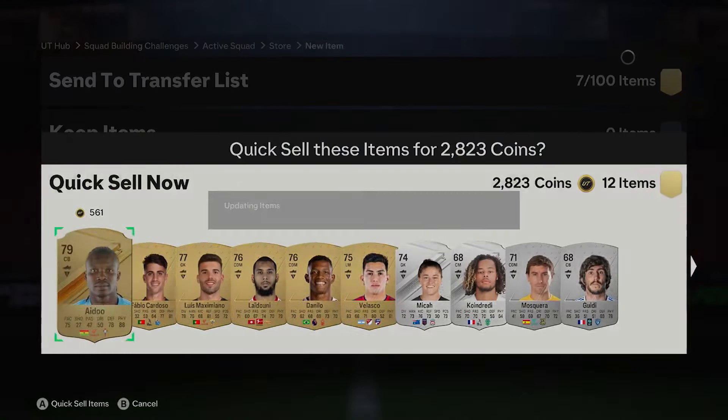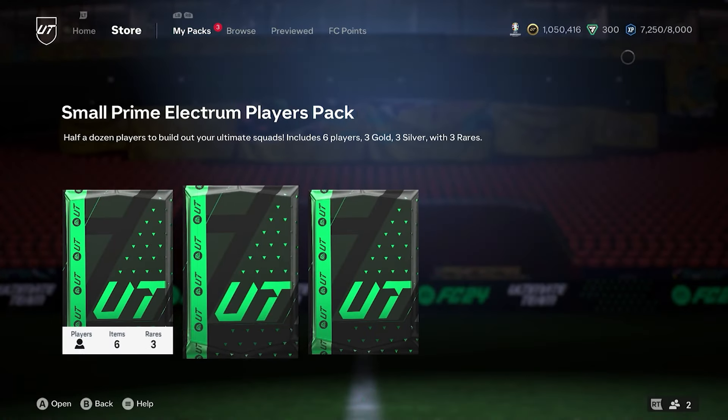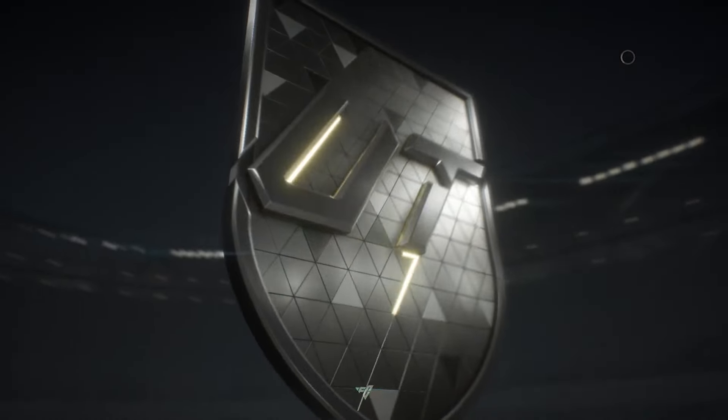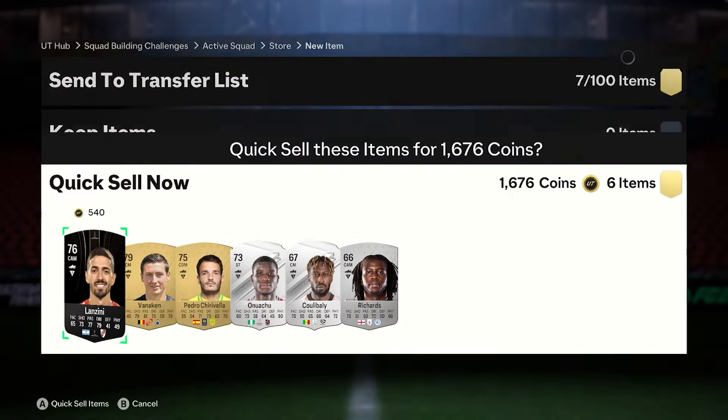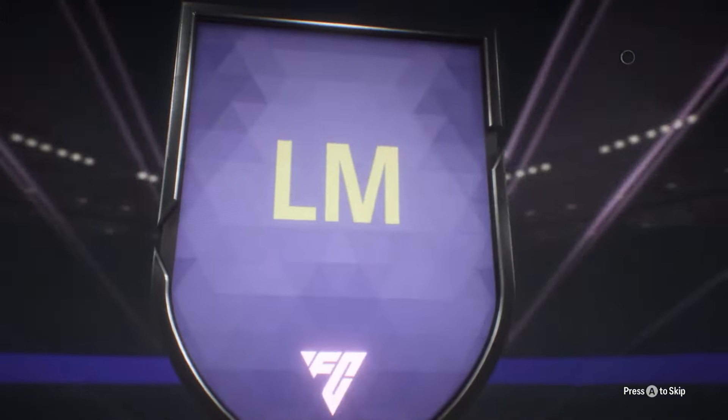You could keep the golds and put them into upgrades, but that extra 3k is always going to be nice if you want to buy like an 89 or something. We've got the small premium electrum pack going in — it'll be a nice K and a half at the minimum. We've also got the daily login still — that's always one to definitely do. It's the 83 times 2, which is actually giving out some decent special cards.